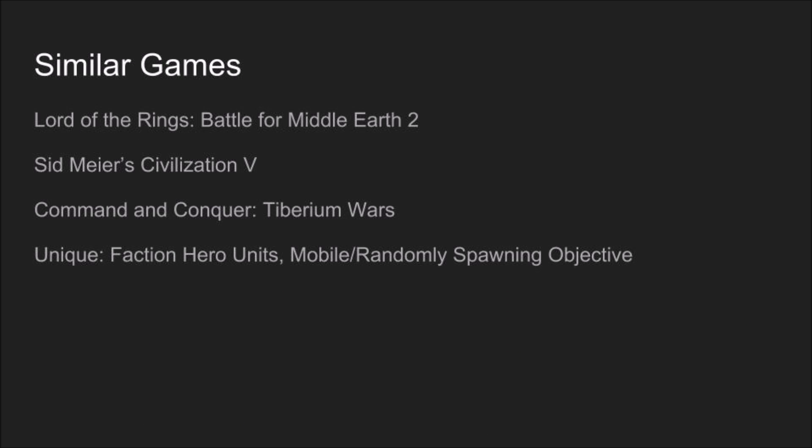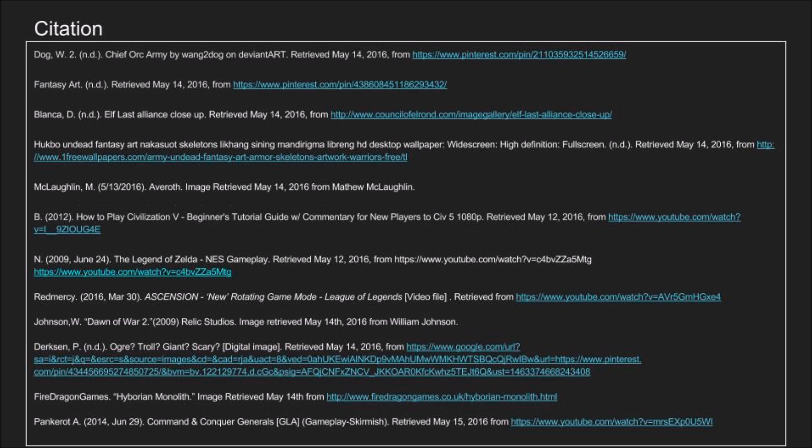Games that are similar in style and design include Lord of the Rings: Battle for Middle-earth 2, Civilization 5, and Command and Conquer: Tiberium Wars. Our use of faction heroes and randomly spawning mobile objectives to complete the game make our game unique.